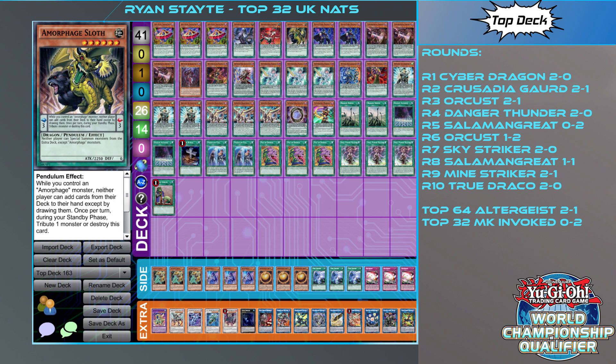In terms of siding: he sided in Denko for pretty much any back-row deck — mainly Sky Striker. Sphere Mode was for the mirror match, Orcust, and any other deck that makes a big board other than Danger Thunder. Lancia was for Orcust and Danger Thunder. Triple Twisters were for Sky Striker and Mystic Mine decks, and triple Reboot was for anything that sided in two traps or mained a lot of traps.